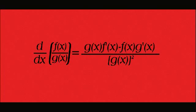Lo d-hi minus hi d-lo, square the bottom and off we go. Lo d-hi minus hi d-lo, square the bottom and off we go.